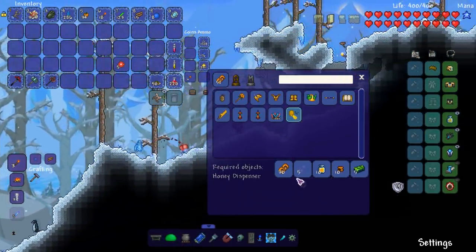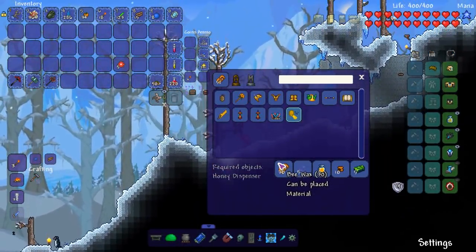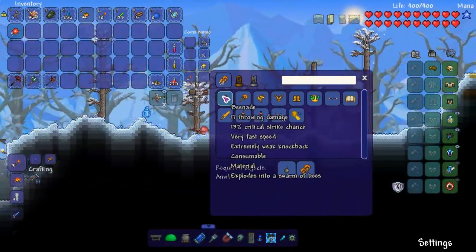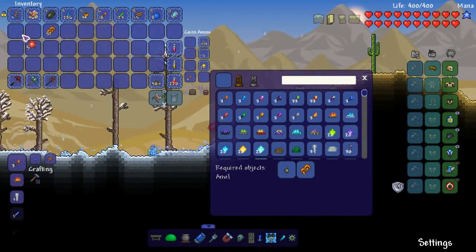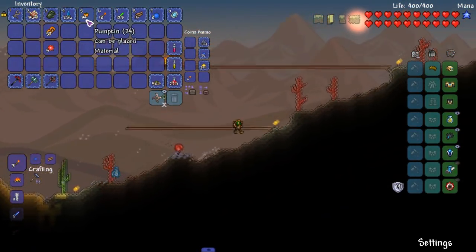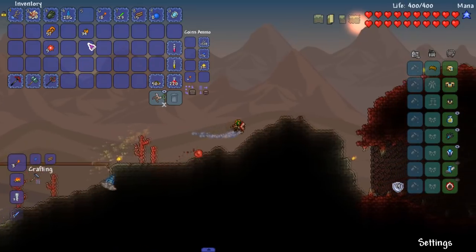I can easily get a bunch of beeswax when the time comes for that, so I think I'll just make a bunch of bee grenades because those are pretty damn useful. That's probably what we're gonna do. Let's go make this first because I'm hyped to fight this boss.